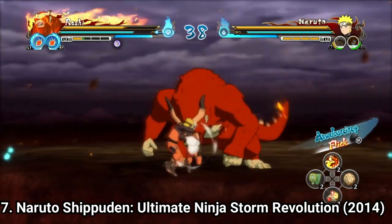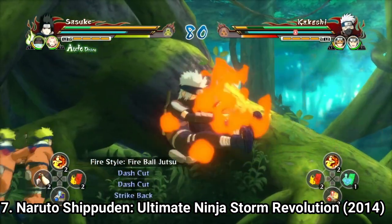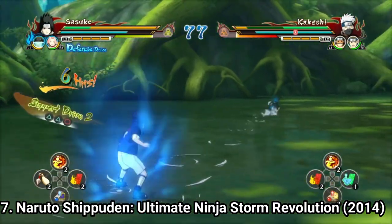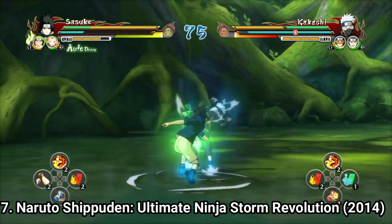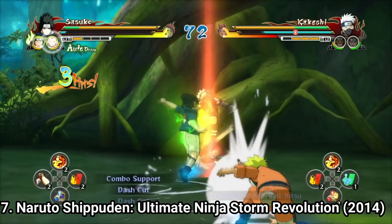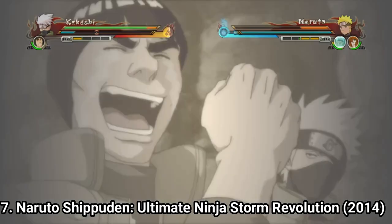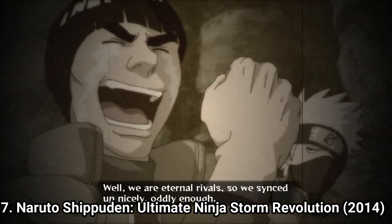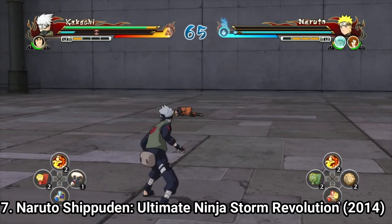The Drive type assist characters almost attack and defend automatically, but they don't do a great job at it. You can also seal your opponent so they won't use any Awakening or Ultimate Jutsus. If you combine certain characters, they will have a special team attack. You also get 2 new moves: Guard Break and Counter Attack, which do exactly what the names suggest.